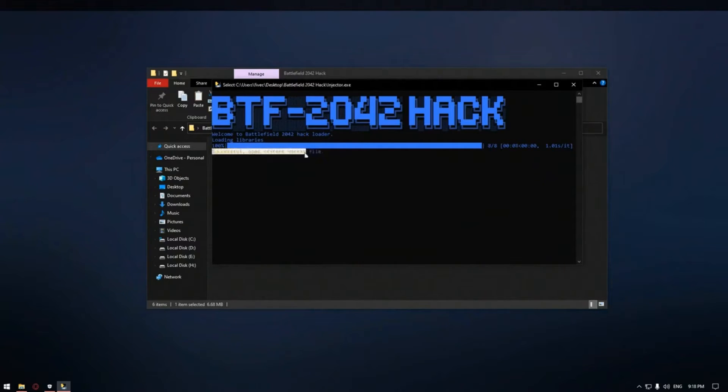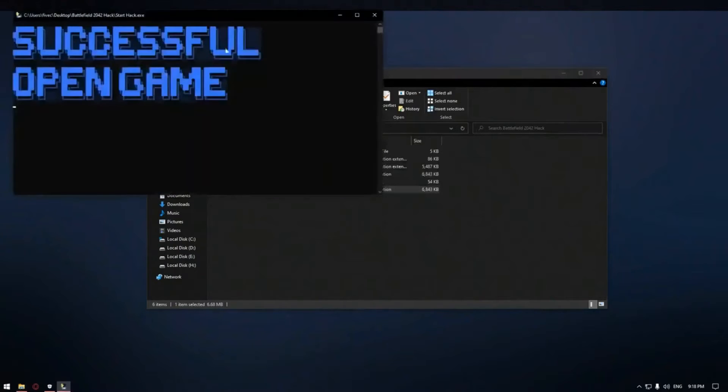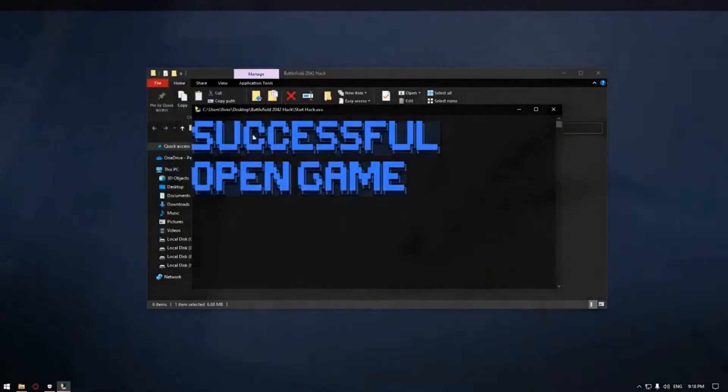Now, close the injector and open the start hack file. Successful — open the game and press the Insert button.